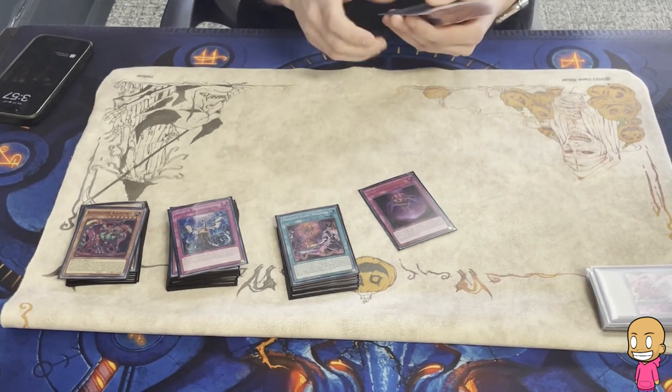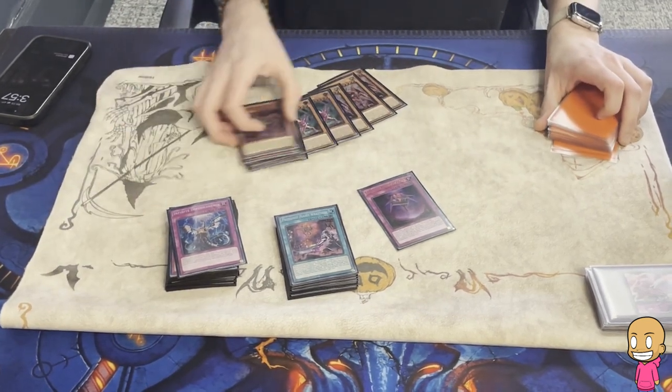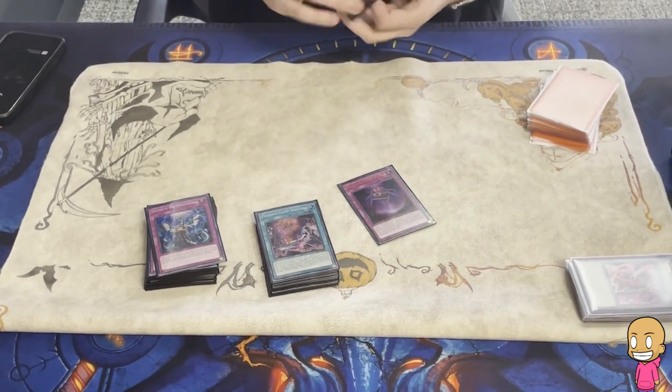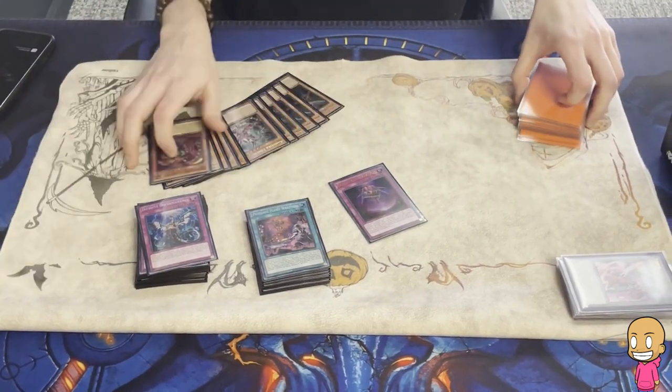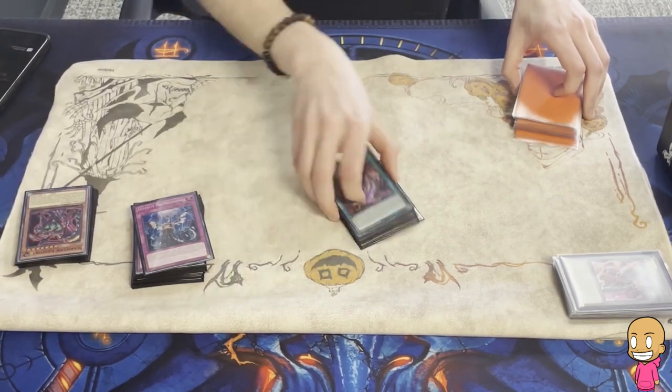And then one Prep. Usually because if you can start your turn with getting one of your guys banished, it helps you play through Nib a little bit, so you can summon back on your turn. Or if you're just playing through your own Shifter, you can play as loose as you want, because you know you're going to be able to get something back no matter what happens.